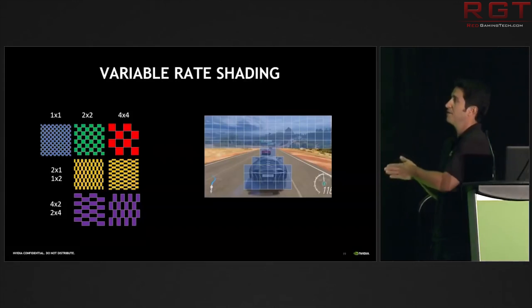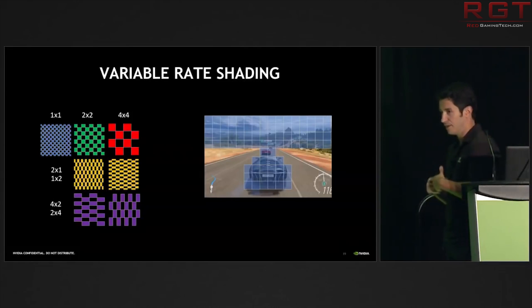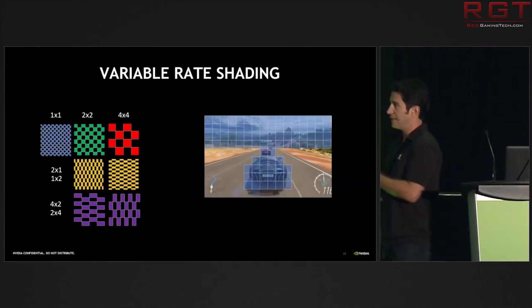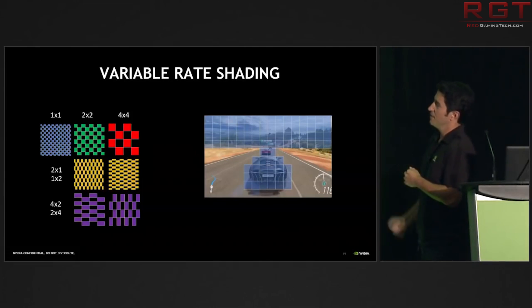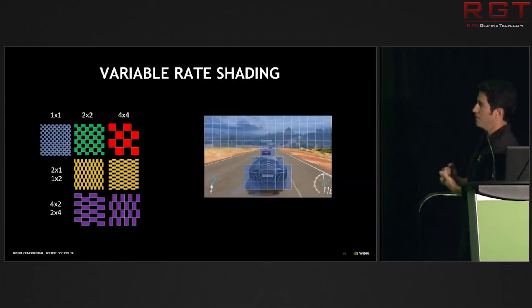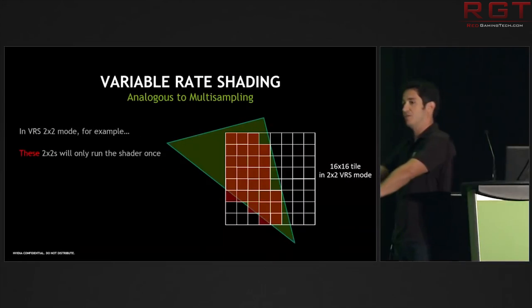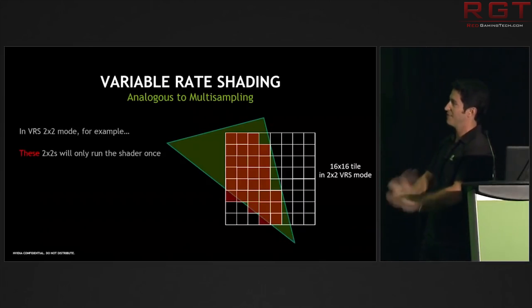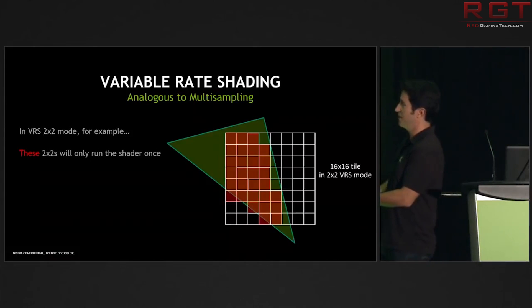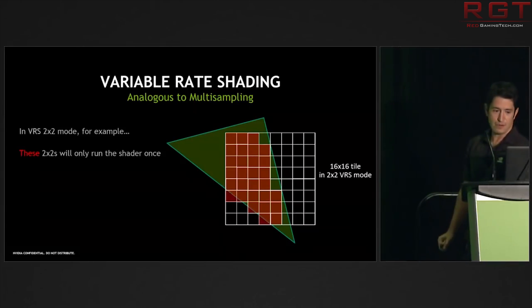VRS also lets developers do the opposite — use an increased shading rate only in areas where it matters most, meaning even better visual quality in games. VRS was designed to be extremely straightforward for developers to integrate into their engines. As a simple example, imagine a field with a single tree in the centre. They could use variable rate shading to decrease the shading rate of the background — the grass and other background elements — or they could use it to make the tree look even better, drawing the eye to it while keeping the rest less detailed, and still have a really nice looking image.